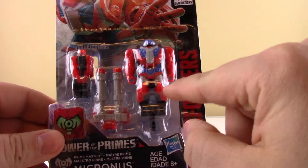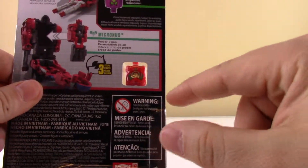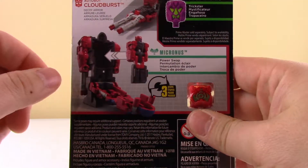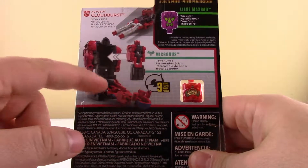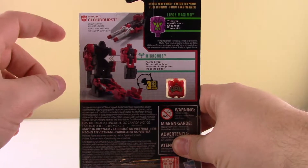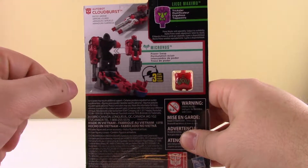We see his decoy armor in the box. On the back side we see Micronus's head and what it would look like if you were to make it into a head. We also see Micronus and how he interacts with his decoy armor, whose name is Cloudburst — which is the Pretender from G1.